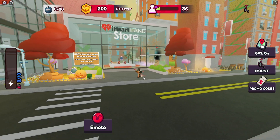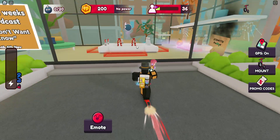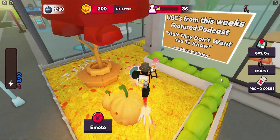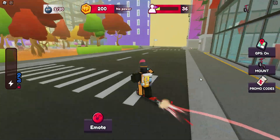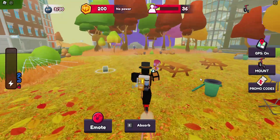We'll start off at the shop here, the iHeartLand store — you can get there from the middle. We'll head inside the shop; there's one here. You want to click on the mount to go a bit faster. We're going to pick up these eyeballs going in a circle, like you would in any scavenger hunt. Heading to this park here real quick.